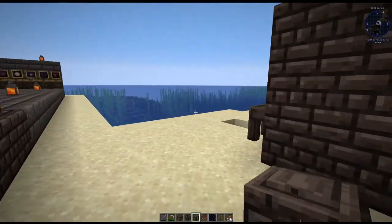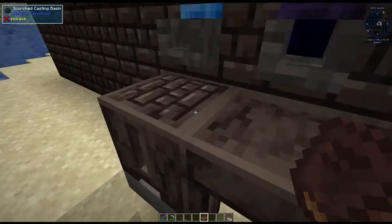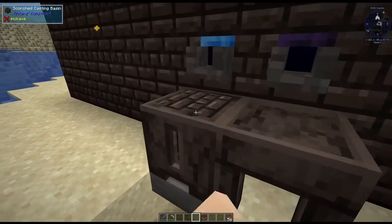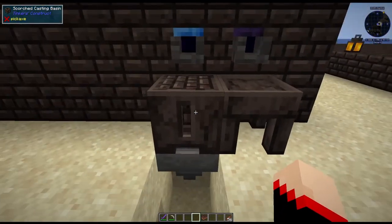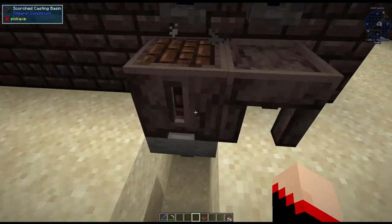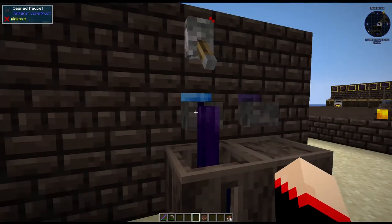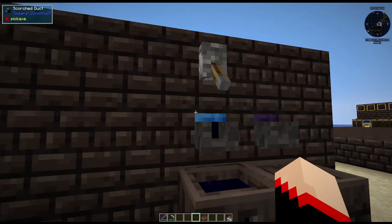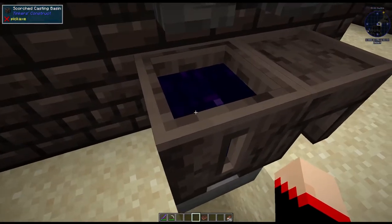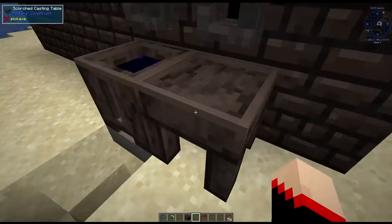Now how do we make the foundry controller? We're going to come over here. I have a simple scorched brick in here. You put it in a basin, and once you have melted obsidian in here — which we already did — you're just going to pour copper over it. I do have this automated; you can automate it simply just like you would with the smeltery. I just have a hopper underneath, but you could put a chest or all different kinds of things. Here is a duct with a copper can in it. You'll notice this one has obsidian in it, so if there's obsidian in the foundry, it'll automatically come through here.